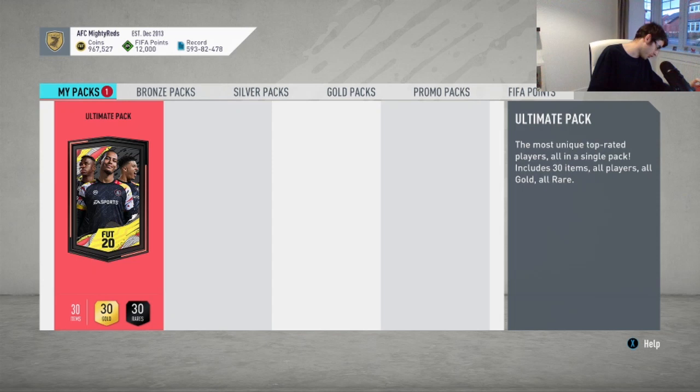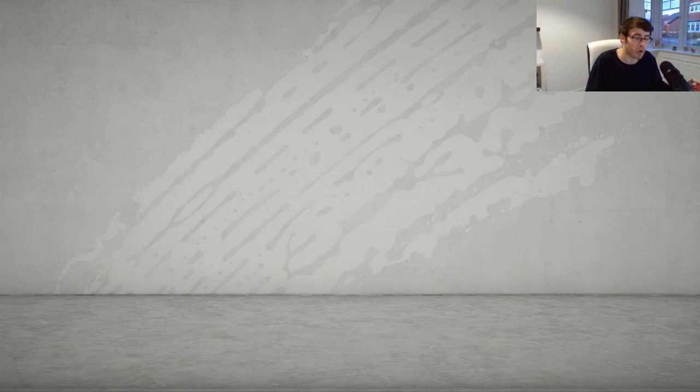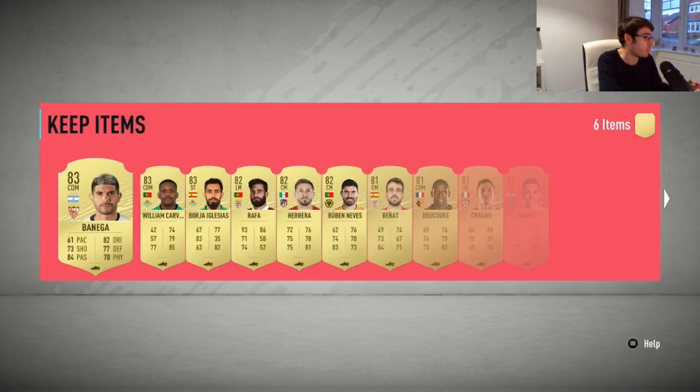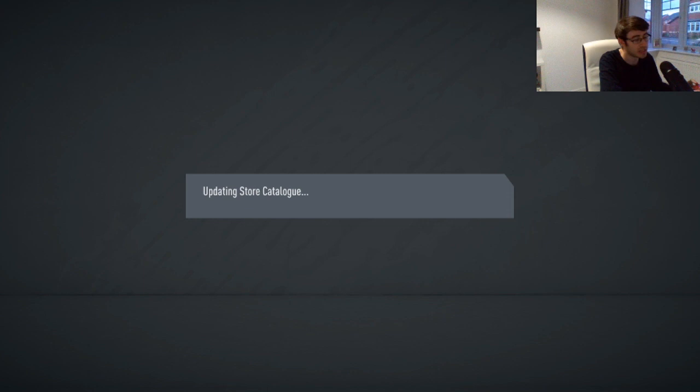Here we are with the ultimate pack. Let's just open it and get straight into it. There's no Copa Libertadores SBCs today — only the SBC for the Sanchez Player Moments card, who I think used to play in the Copa Libertadores. The pack is opening. Are we going to get a walkout or something good? No, as expected of course. So there we go with that — doesn't surprise me one bit. I'm not even going to look at what's in there. Let's move on into the SBC analysis for Sanchez.